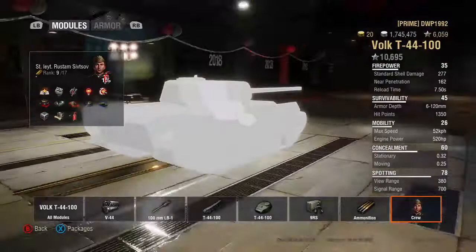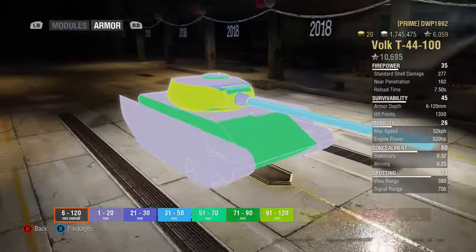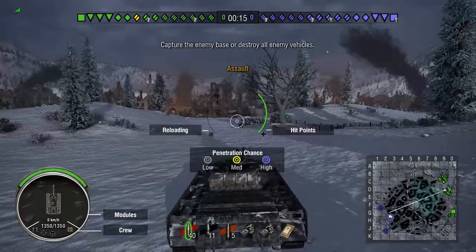This is a four-man crew. Looking at the armor, the thickest armor is about 120 millimeters at 20 degrees, located on the turret itself. Now let's get into some gameplay.